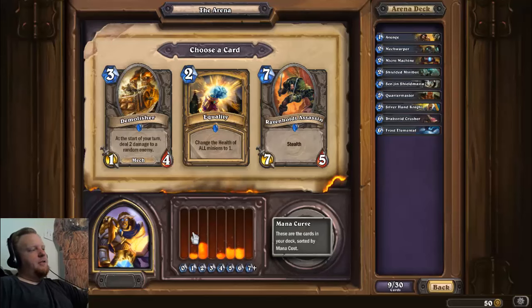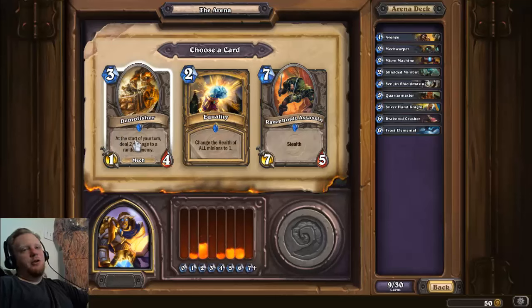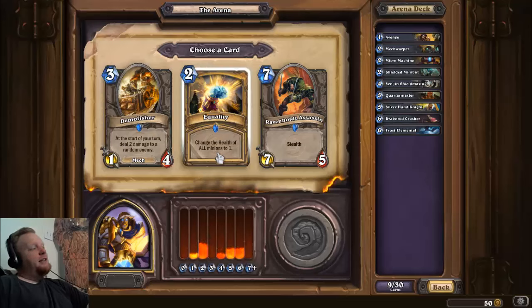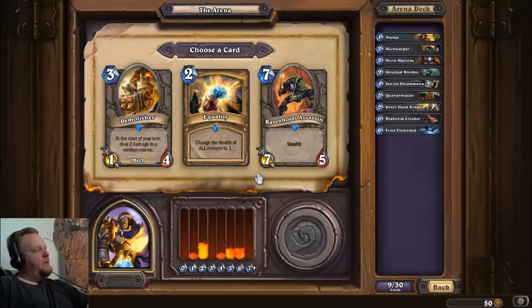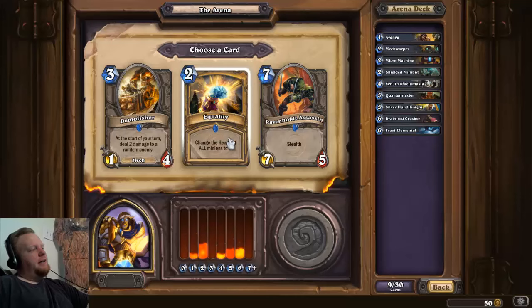Nine cards in, the curve doesn't look like anything yet — I need more two and three drops, but I also need some more back end. Demolisher's randomness sometimes sucks — there's nothing worse than needing him to hit one of your opponent's guys and he throws two damage at the face. That RNG hates me. Equality is great for clearing your opponent's board. The Ravenhold Assassin is a 7/5 with stealth, a hard hit at the end of the game — I think I'll take the Equality, because with the hero power you make a 1/1 and it becomes really good.